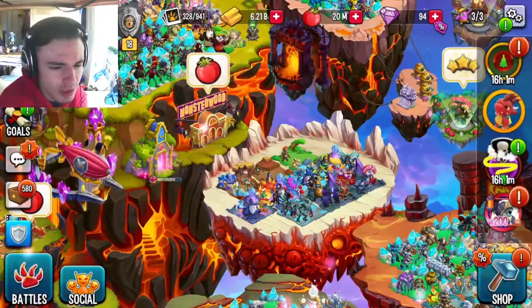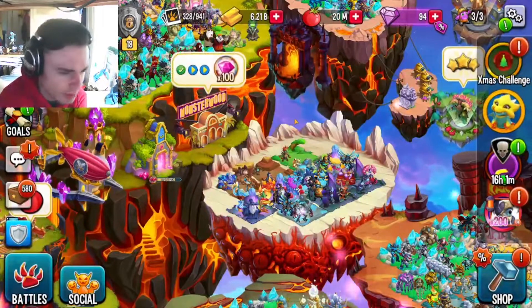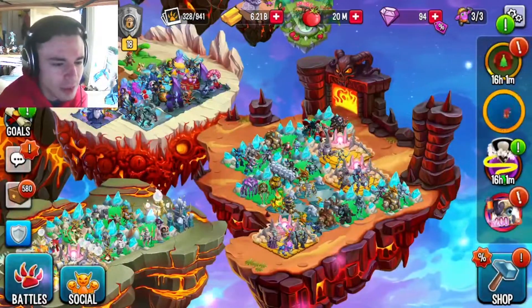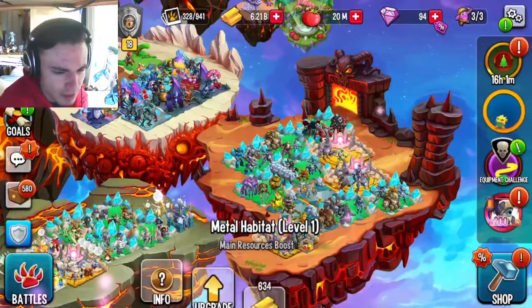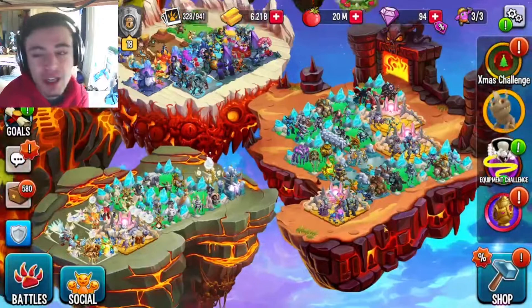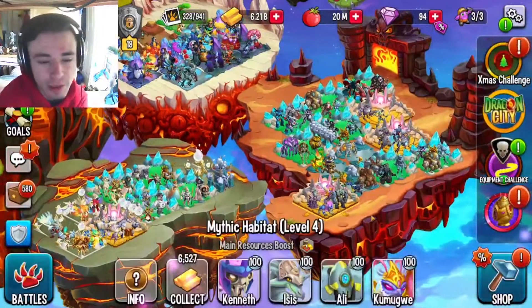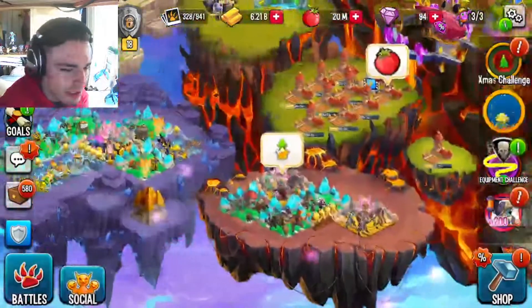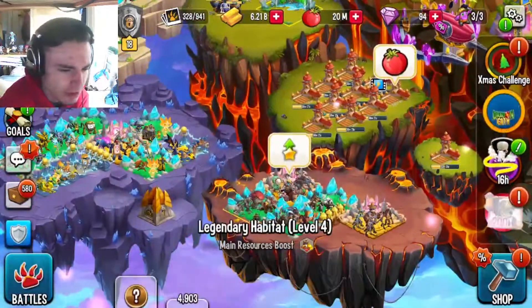And then I just have some random habitats over here. I could probably swap these out for legendary habitats or even mythic habitats. And then I have some other monsters over here — I believe these are metal, yeah. And then I just have a random habitat over here. I try to stay organized, but I do just have a lot of random habitats with random monsters. And then I have my light monsters over here, and I believe these are earth.